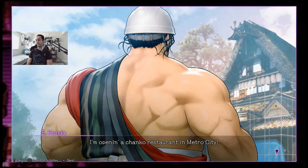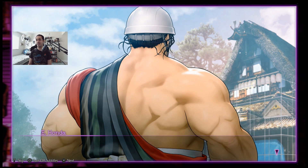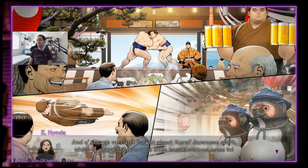Chanko restaurant. That sounds good. Honda - my man's the original world warrior, sumo wrestler, grand champ, and he's out here making food. Look at that - that's how they deliver the food. Can you imagine going to a restaurant, doing a sumo headbutt flying across the air, delivering you your food? I mean, I'd be worried if they're going to drop it, but from a distance that would look funny. We got little Japanese bear statues. That's pretty cool.